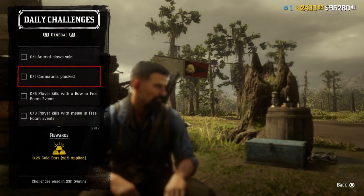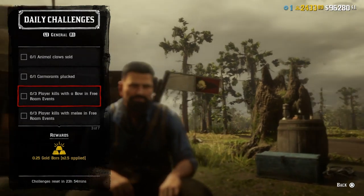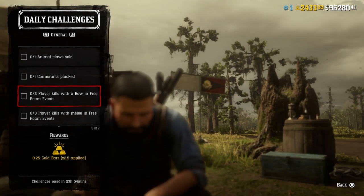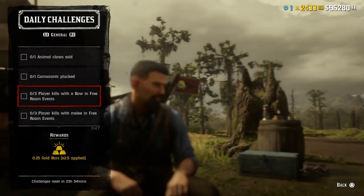You can also find cormorants on the chains of islands over there, but that's my go-to spot. For three player kills with a bow in free roam events, you're going to need a PvP event such as Cold Dead Hands, Keeping the Castle, Master Archer, Redware Baron, or Dispatch Rider. Take your bow in and get your three player kills — no matter what arrow you use, that challenge will be completed.